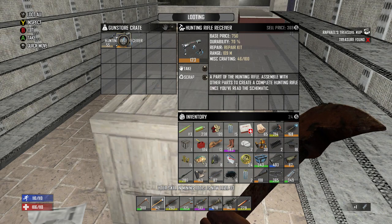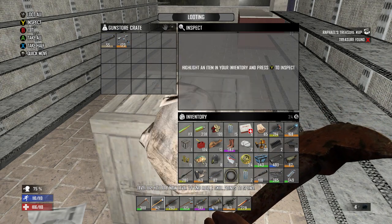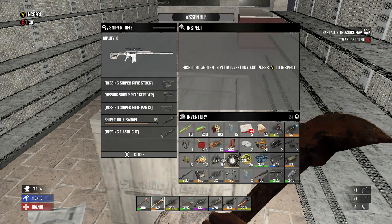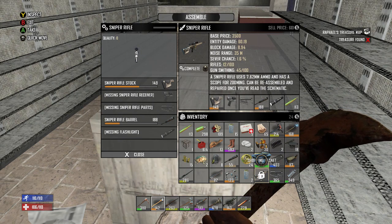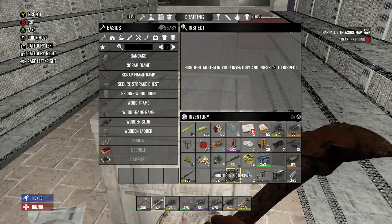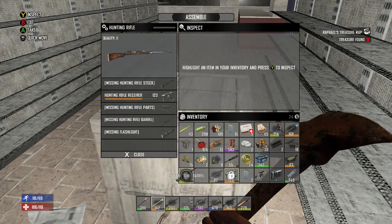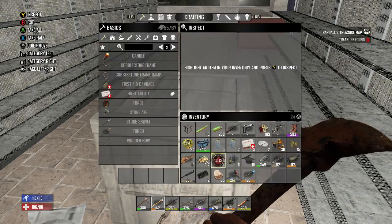Rocket launcher barrel, hunting rifle receiver, and sniper rifle barrel. Let's drop the gunpowder and the plastic parts. Let me see if I can assemble this sniper rifle — there we go, that takes care of two things. We assembled the pistol too — that takes care of a little bit of stuff. And then we can assemble the hunting rifle as well, so that frees up a little bit of space.